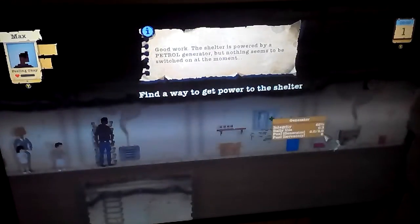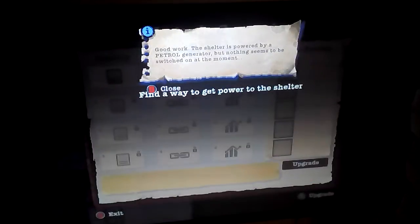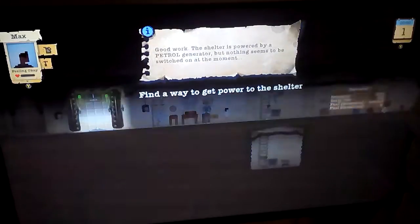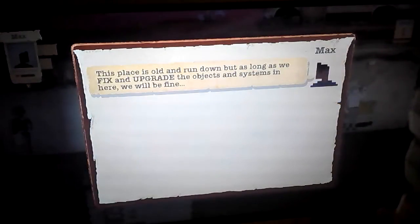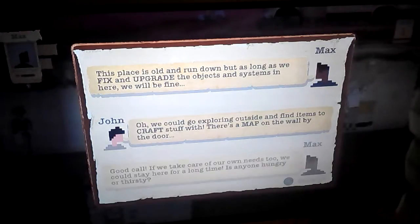Max, let's go over to the power — add fuel and upgrade. Excellent, the shelter has power! We can go exploring outside and find items to craft stuff with. The map is on the wall by the door.